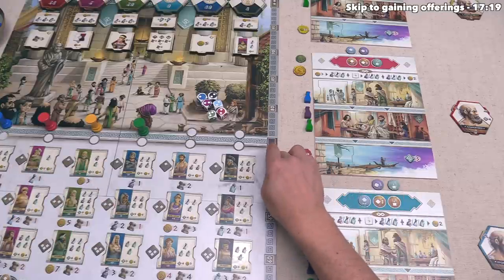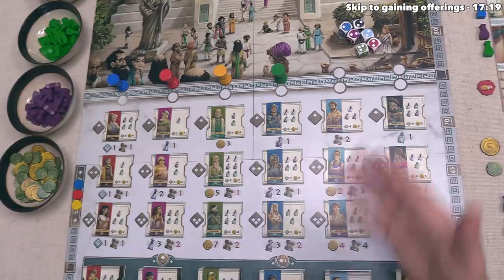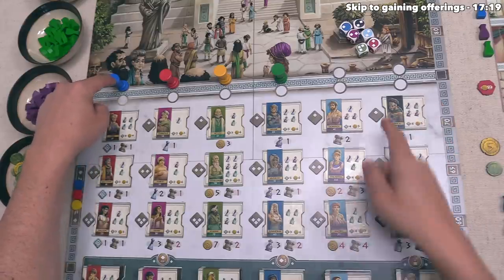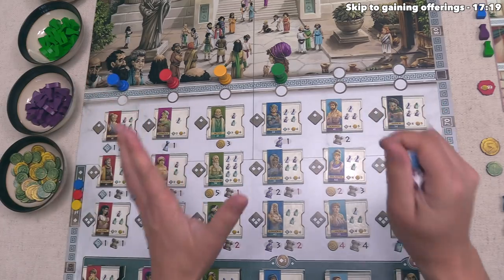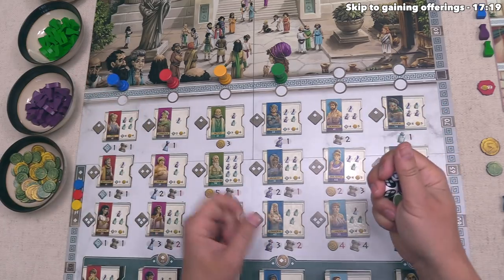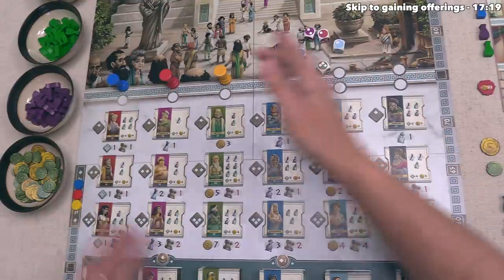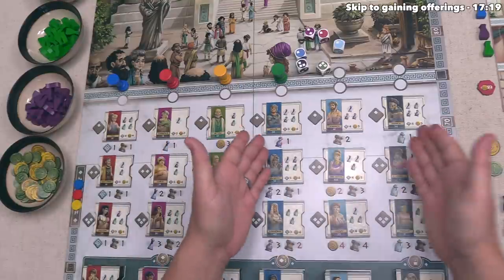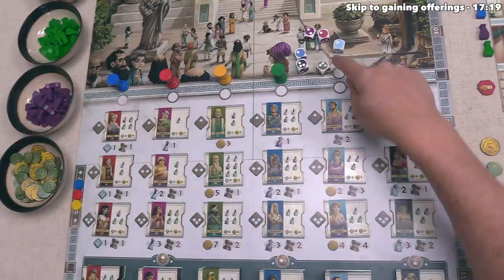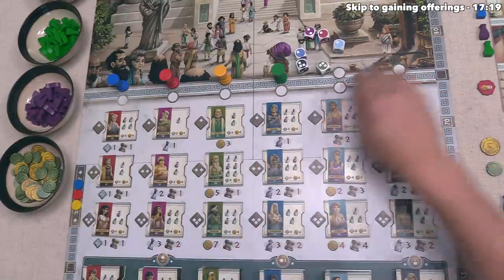The first thing we do in each round of the game is a welcome phase. The player whose token is farthest to the left is going to grab all of these dice and roll them. For today's tutorial, we are going to play as the blue player, so that means we roll all of these dice, and there is one die associated with each of these columns down here, each one of them thematically representing different geographical regions.